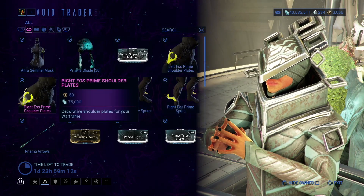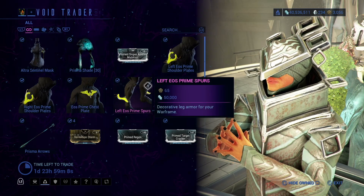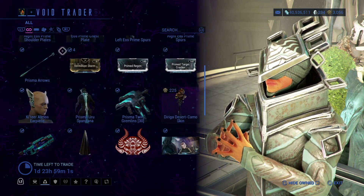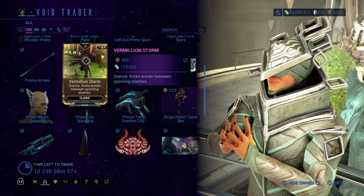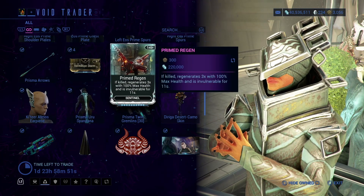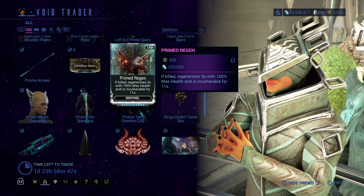Right Eos Prime Shoulder, Eos Prime Chest, Left Eos Prime Serps, Right Eos Prime Serps, Prisma Arrow, and then we have this — this is an aura for the claws, as well as Primed Regen for Sentinel.